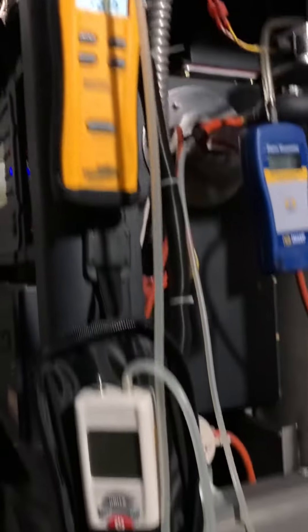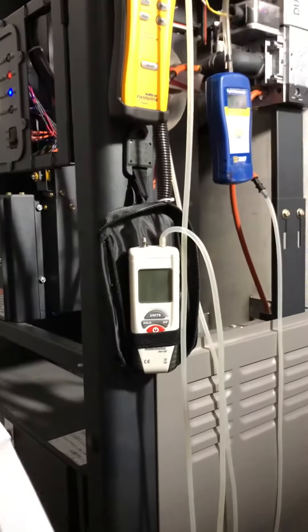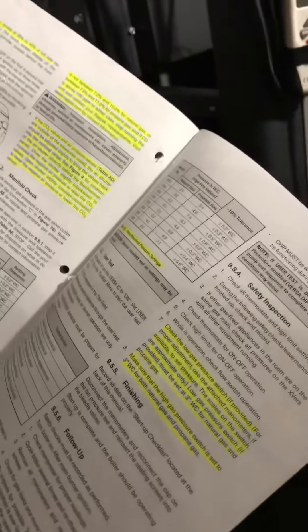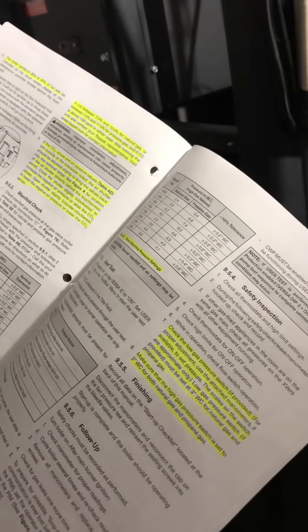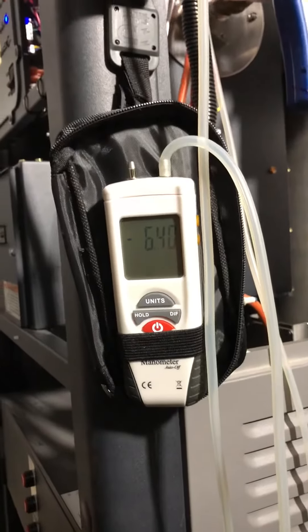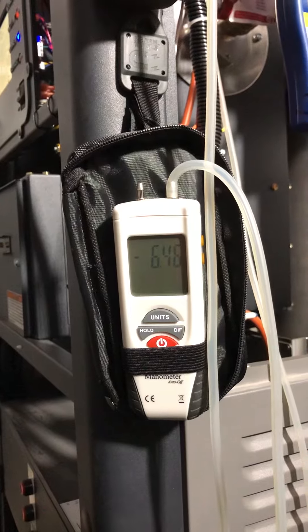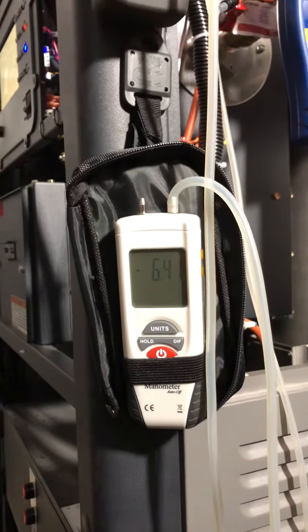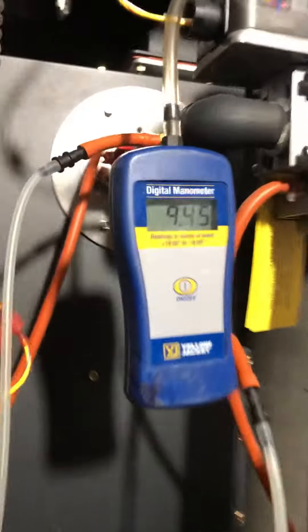We're right on where we need to be. As far as the manifold pressure, for the manual table AE, it is supposed to be minus 6.1 inches on natural gas and we're sitting at about 6.4. And with a 10% tolerance, we're right where we're supposed to be.